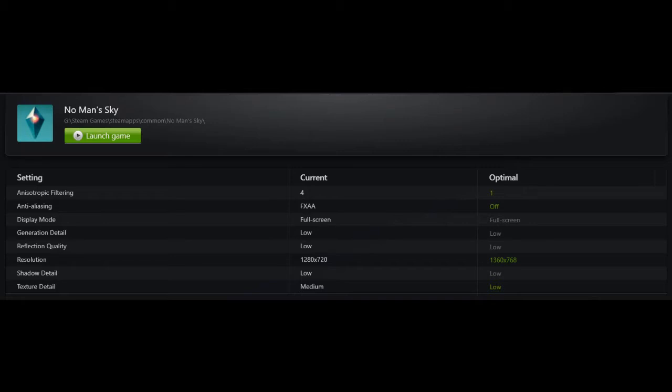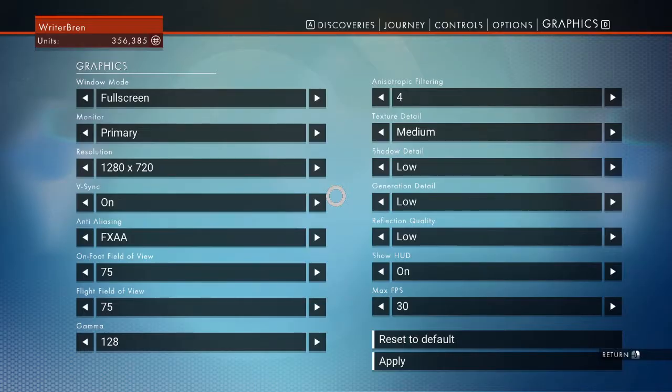So let's take a look at the settings page here. I have the game running at full screen. The resolution is 1280x720. V-Sync is on. Anti-aliasing is FXAA. On-foot field of view: 75. Flight field of view: 75. Gamma: 128. Anisotropic filtering: 4.